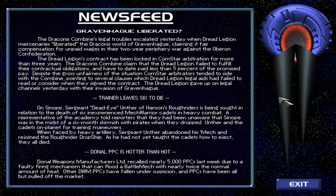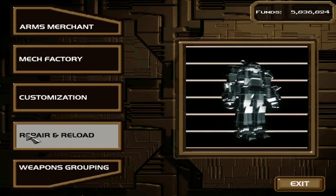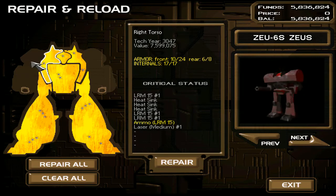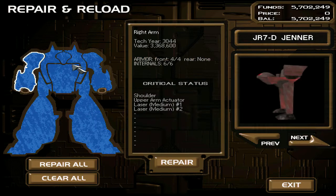Donal PPCs halved in price: Donal weapons manufacturers recalled nearly 5,000 PPCs due to faulty firing mechanisms that can flood a battlemech with nearly twice the normal amount of heat. Other Donal PPCs have fallen under suspicion and PPCs have been all but pulled off the market — a little market fluctuation. Another likely main contract as well. One ammo bin was just damaged but nothing else lost. Overall, very expensive repairs but nothing valuable was really lost.